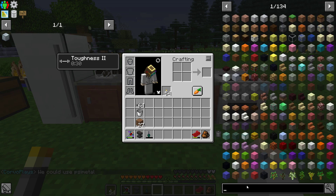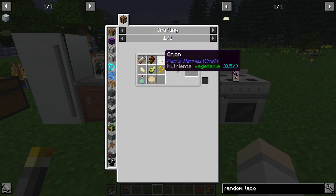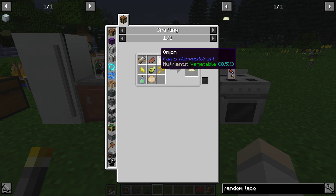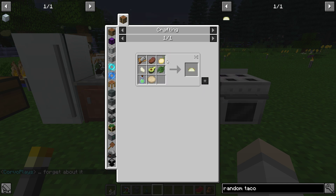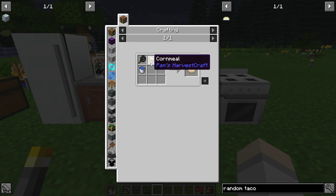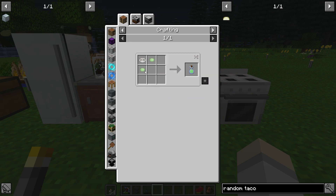Anyways, so what we're going to work on is something called a random taco. It requires a cutting board, of course, any kind of meat basically - steak-wise, any cow-ish meat. Onions. And then I use spice leaf for this one. Avocado. We'll do regular cheese. Tortilla, which in the end is just corn. And lime juice, which is two limes.